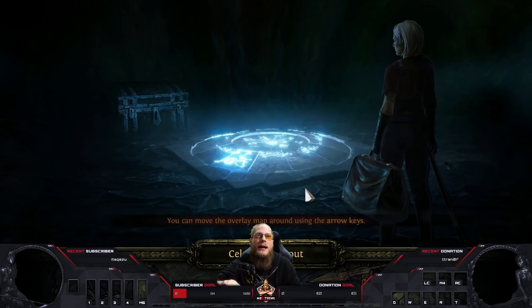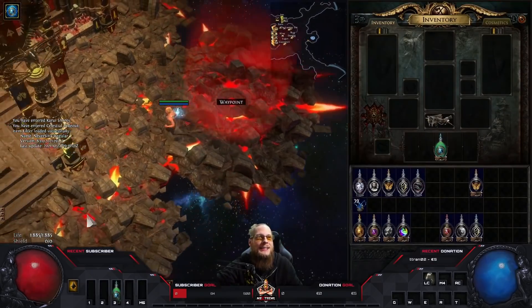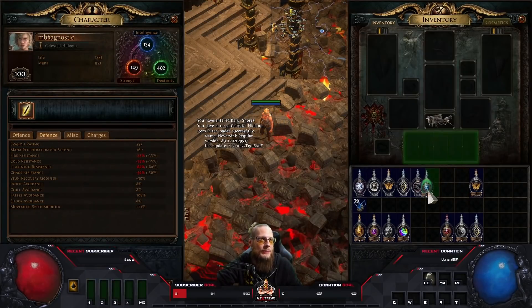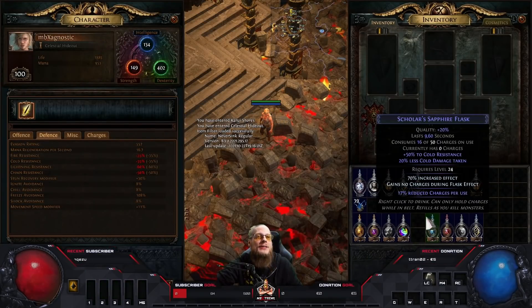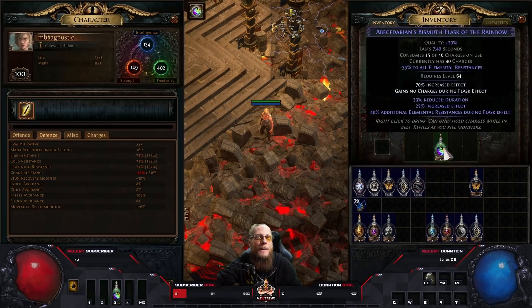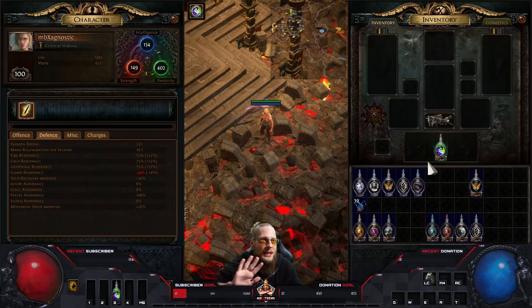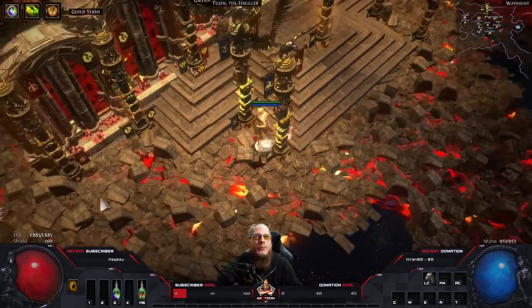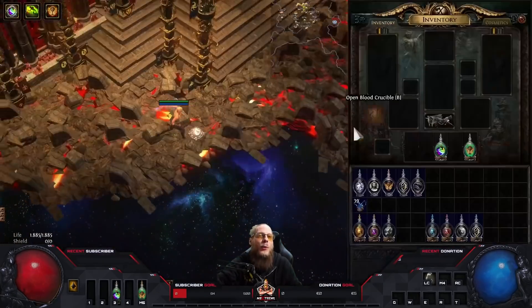So that flask alone makes me resistance capped. What if we use an Amethyst Flask with 35% all resistance, increased effect from the Enkindling Orb, and the all resistances craft? This flask alone gets you all resistance capped at 150 movement speed. You equip a flask and you're resistance capped - and you're good to go.